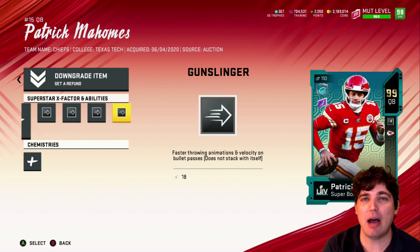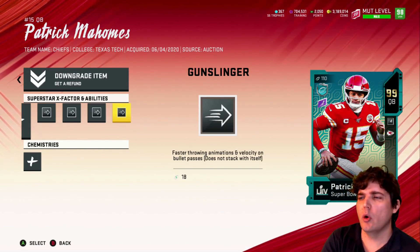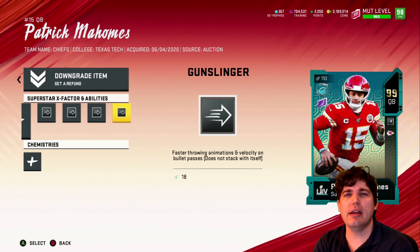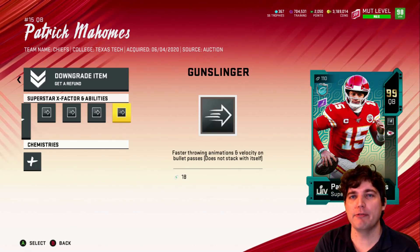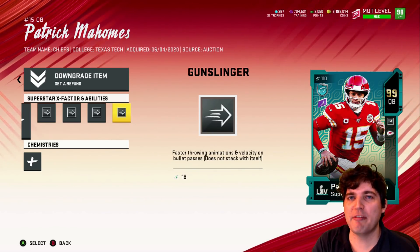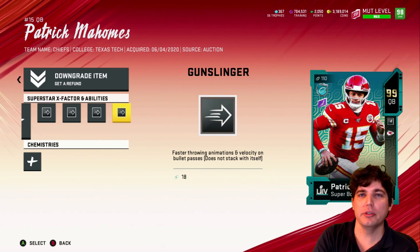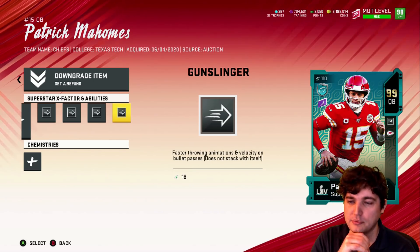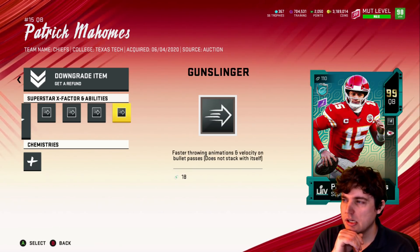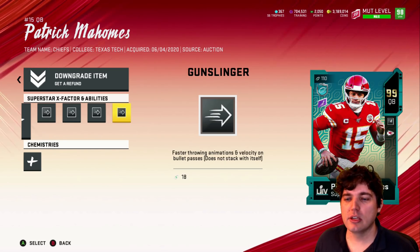I can try and do that 99 power-up pass and 99 center. Or hopefully Position Heroes come and we get 99s. Content is weird — it's been like 40-some days since we got the draft promo, and it's going to be 80 more days until Madden 21. I don't know what they're doing with their time. Golden Tickets took up a little bit, but regardless.